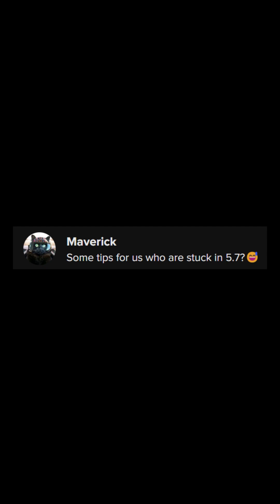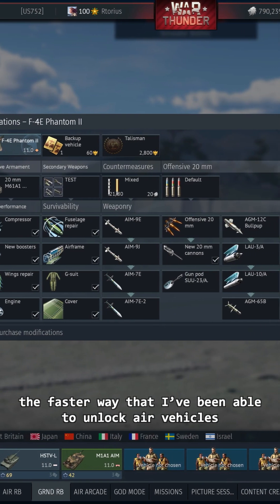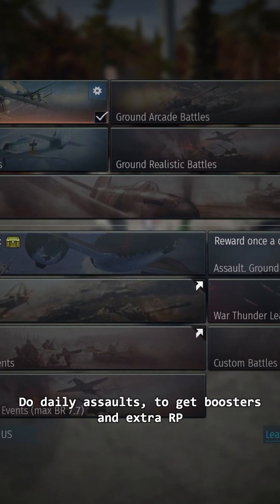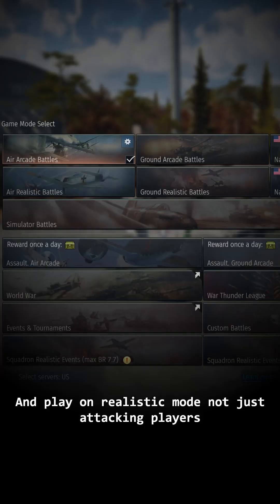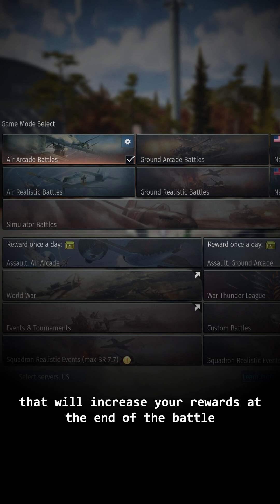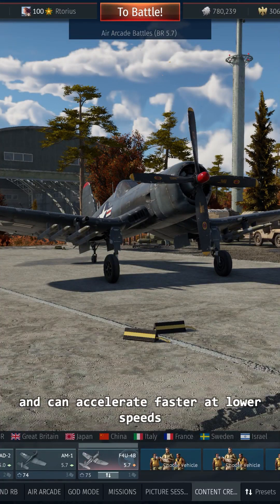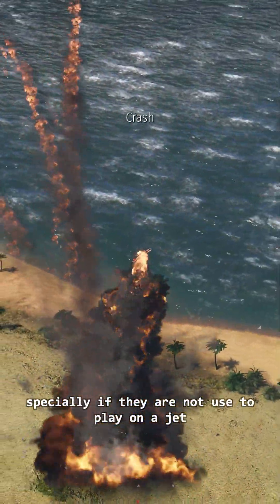Maverick asks: some tips for those of us who are stuck at 5.7 — they are so lucky to be the first one to pick that name, by the way. The first way I've been able to unlock air vehicles is by expanding all their planes and unlocking all the upgrades, since that will give you extra RP bonuses depending on the rank. Do daily assaults to get boosters and extra RP. Use AAA order combined with a booster if you want. Use premium vehicles if you can. And play on realistic mode, not just attacking players but also AI targets, ground units, bases, and so forth. That will increase your rewards at the end of the battle. I understand that early jets can feel like a threat, but prop planes are better in turn fights and can accelerate faster at lower speeds. So if you see one coming, evade them — if they try to dogfight, they'll become easy to kill. But if they try to boom and zoom, just keep evading while keeping a low altitude. An overconfident jet can overshoot and slam on the ground, especially if they are not used to playing jets.